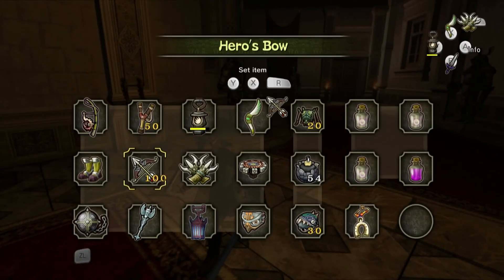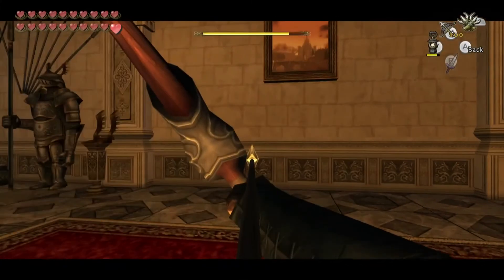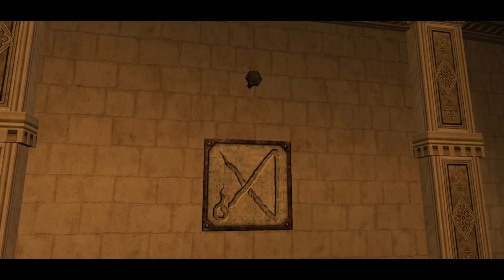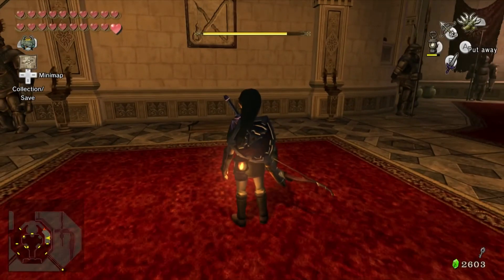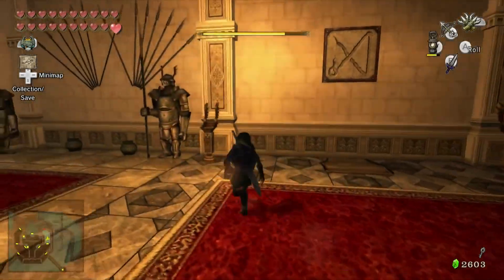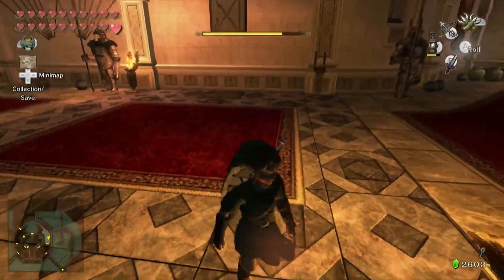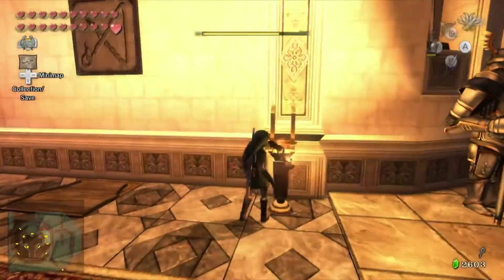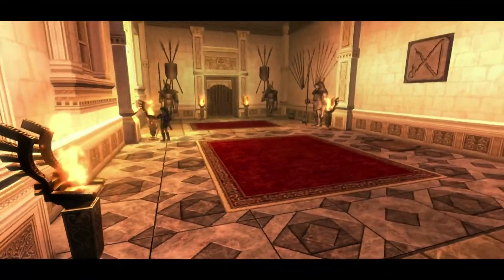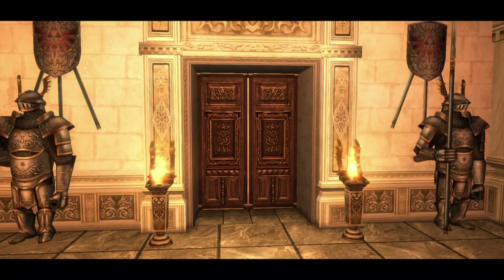There's a picture hanging up there by a rope, and if you remember back in Goron Mines we could actually break rope with the bow and arrow. It kind of tells us what to do with the lantern — we have to go on this path: start this one, come over to this one and light it, then light that one, then finally light this one. That opens up the door.